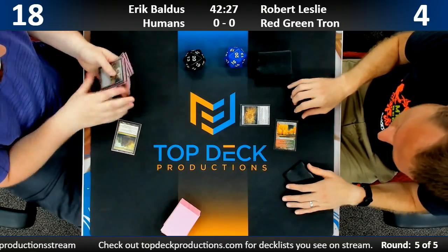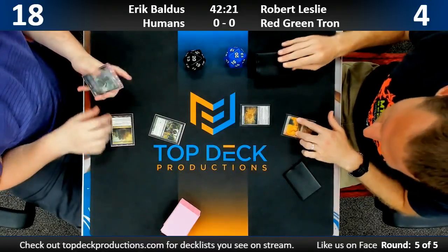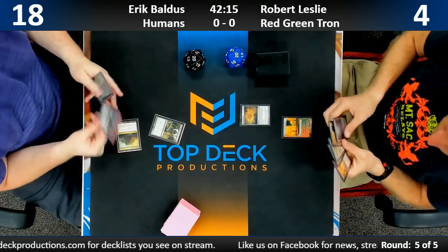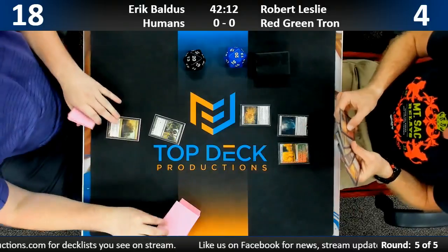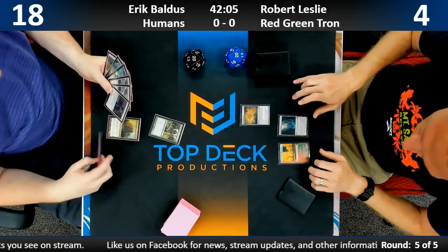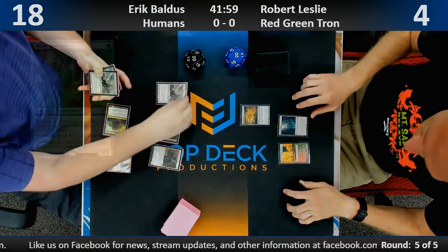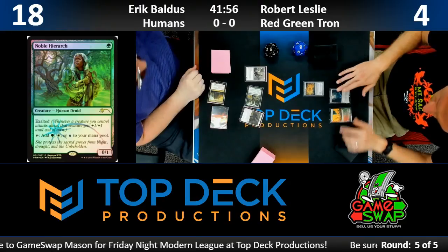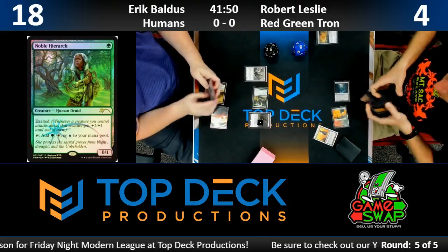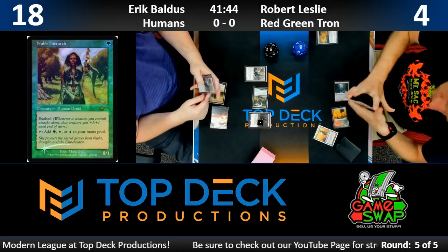It got a reprint not that long ago but it spiked because it didn't get one recently. It was an RPTQ reward promo card — I like the art on that one. I believe it's like $80, which is really expensive for a mana dork. There's the art for that Noble Hierarch — looking good, almost elf-like, similar to the Elvish Visionary art, actually not too far from the Elvish Mystic art either.